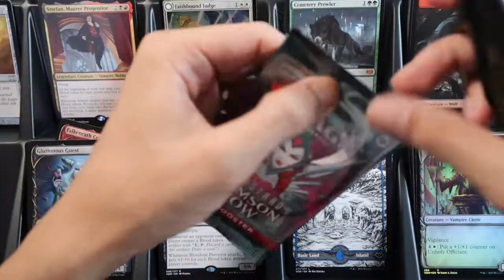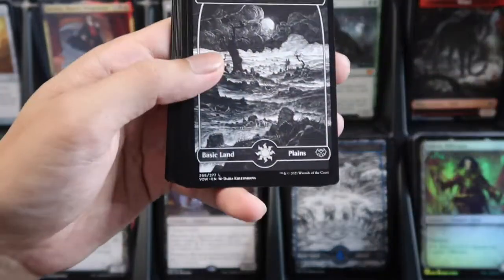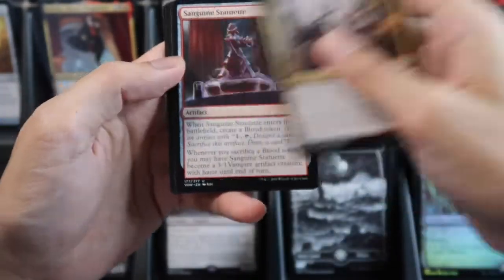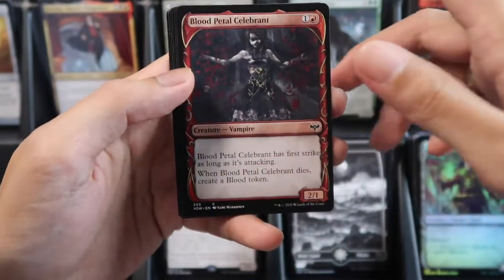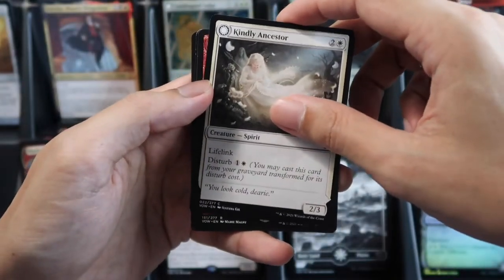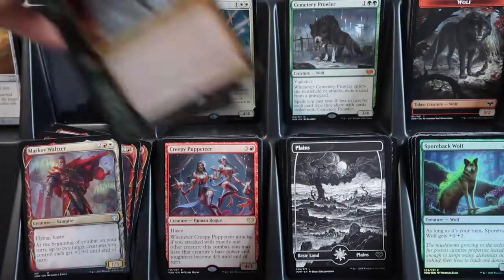Last pack for this fourth box of Crimson Vow Set Boosters. We have planes, then three commons, two uncommons, then Eruth, Tormented Prophet, showcase rare, in an internal knight's frame, then dual face, and our wild slot is a rare Creepy Puppeteer, and a foil Back Wolf and Day and Night.